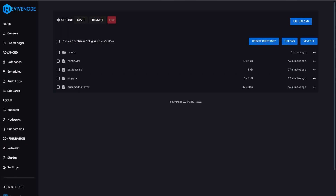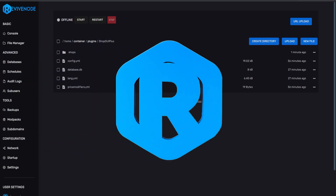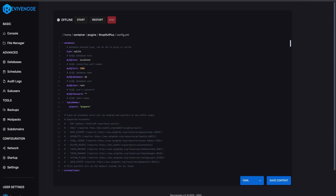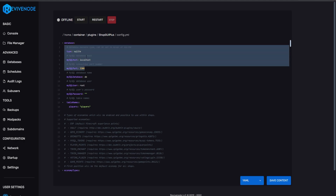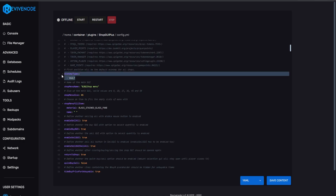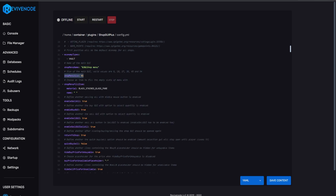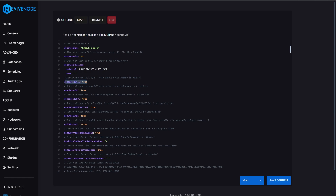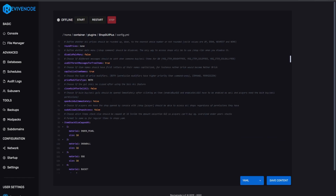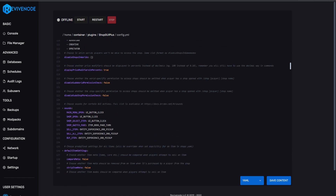Now let's look at the harder part — the panel. Here you'll find the config.yml where you can set up a MySQL database or use SQLite for local storage. You can set the economy type — I'm using Essentials because Vault hasn't been updated on their Spigot page. You can change the primary shop name, menu size, and toggle features like sell all, buy GUI, and sell GUI.